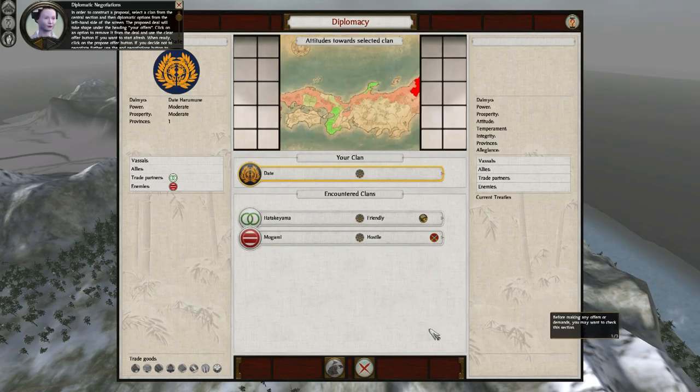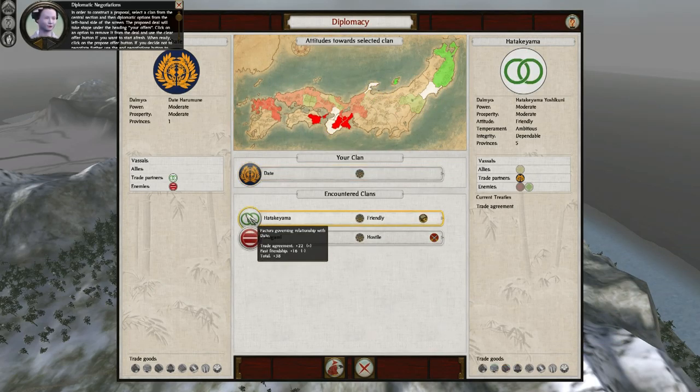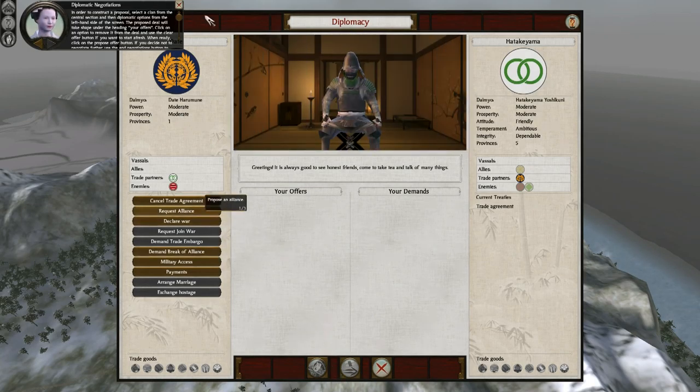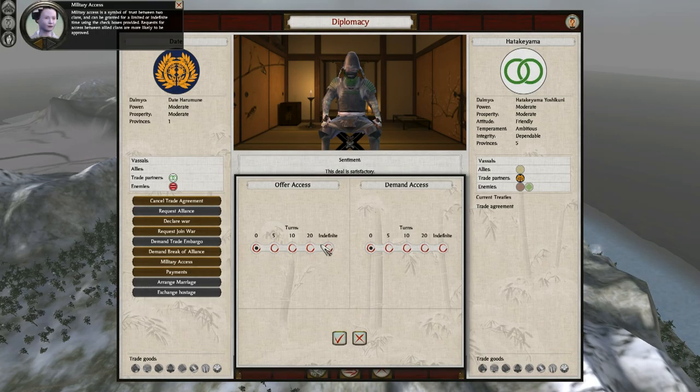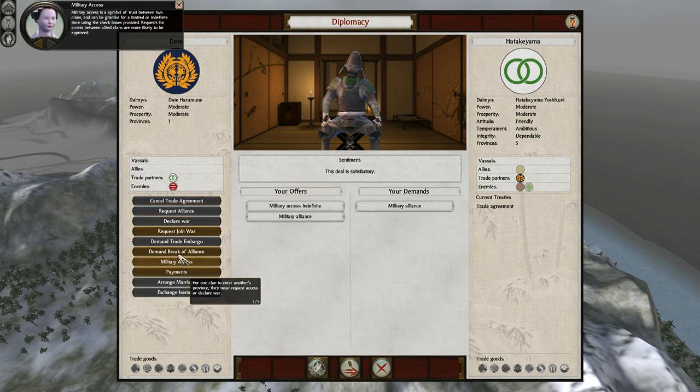In order to construct a proposal, select a clan from the central section and then select diplomatic options from the left-hand side of the screen. This option is used to broker military alliances. Allowing military access is a symbol of trust between two clans, and can be granted for a limited or indefinite time using the checkboxes provided. Requests for access between allied clans are more likely to be approved.